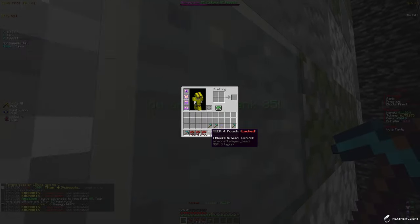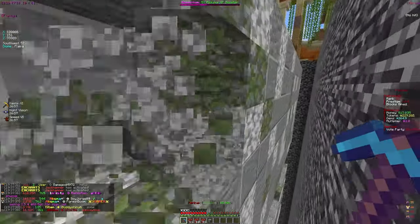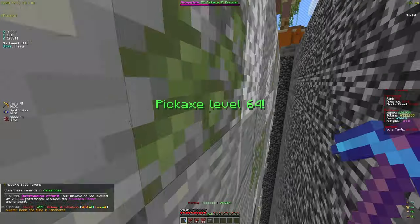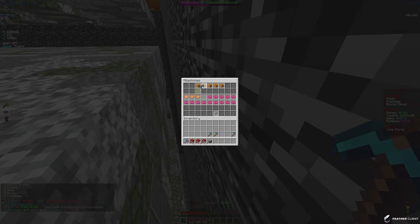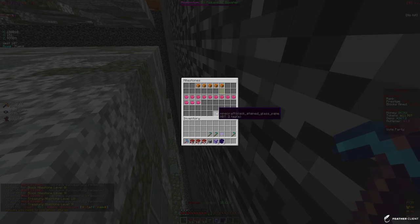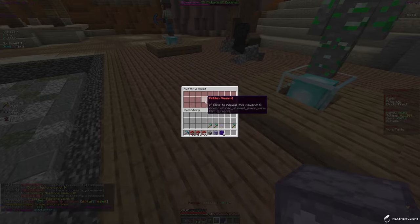The tier 4 pouch will be unlocked soon - only 500 blocks away, which is pretty easy with jackhammer breaking full layers. The counter already went up about 200. Let me claim some milestones because I need more tokens - we get some vaults and a ton of tokens from those. We have treasury ones too, so boom, we now have 11 trillion tokens again plus some vaults.